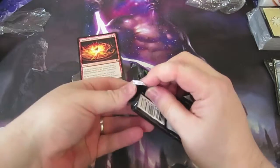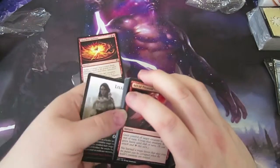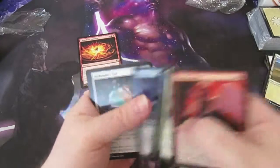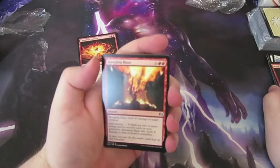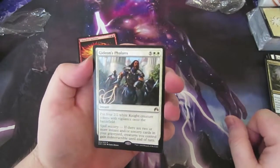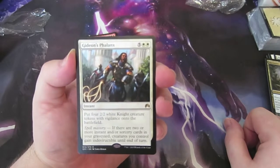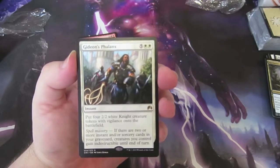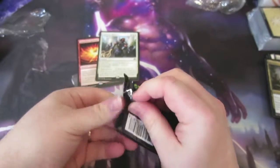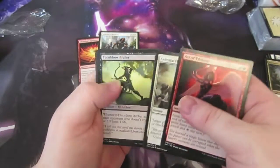On to the second pack. Starting from the plains and no token — whizzing through the commons. On to the uncommons: Ravaging Blaze, Sylvan Messenger, Reclusive Artificer, and Gideon's Phalanx, which seems very expensive at cost seven — you get four 2/2 white knight creature tokens with vigilance. If there are two or more instant or sorcery cards in your graveyard, creatures you're getting are indestructible until end of turn. Possibly an EDH card — can't ever see that making it in constructed standard.